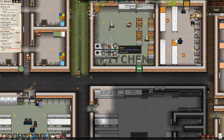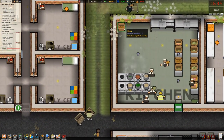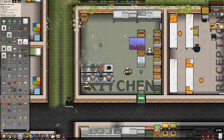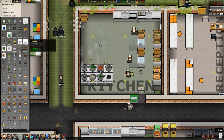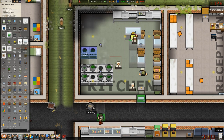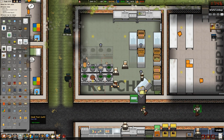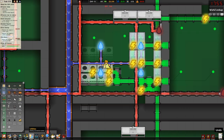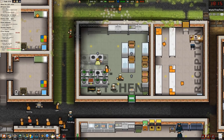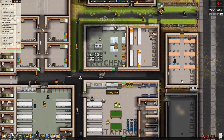I added an extra cooker because the cooks looked like they could need it, and two additional fridges which they filled immediately. I'm thinking I need another fridge — let's add two more fridges and another two cookers as well. Let's add another sink back here too. They're hooked up to the hot water so they don't need the cold water. The extra cooker has power now — they can use it. Good, good, good.